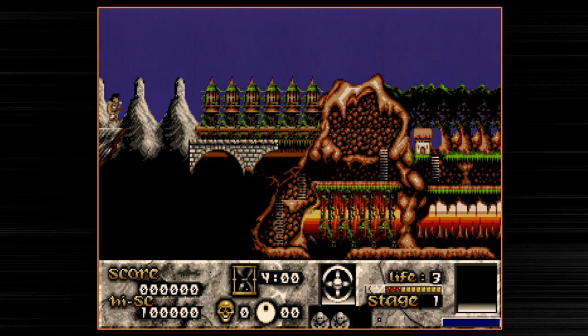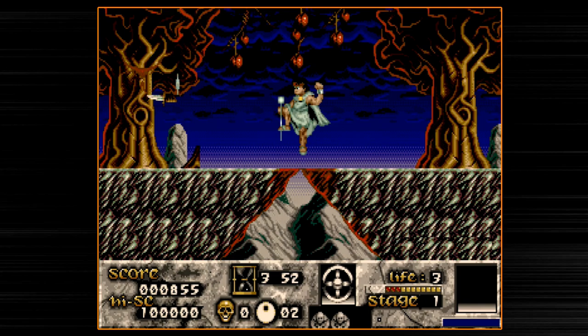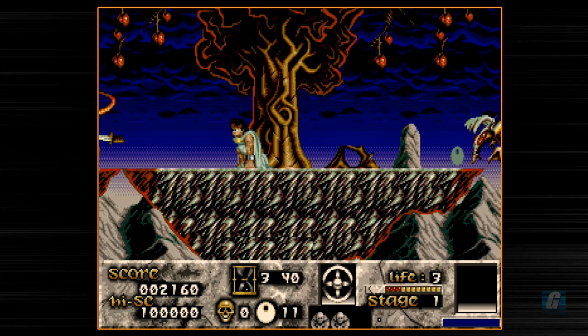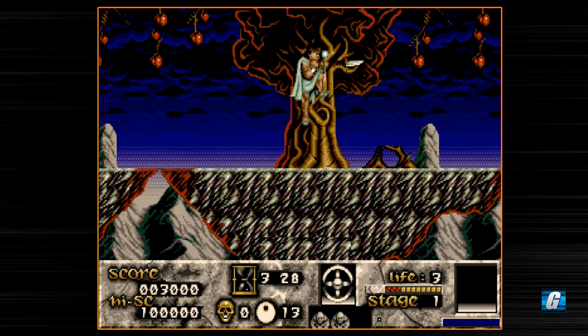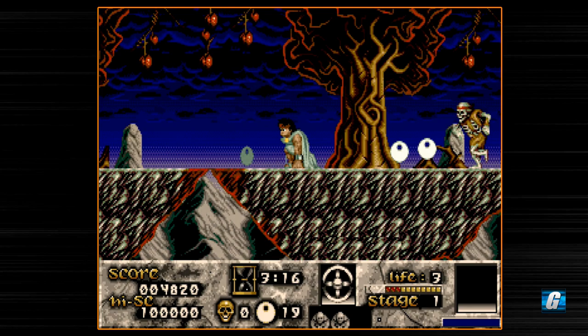Like Ghouls and Ghosts, you've got a map screen, although it's not quite as clear-cut as those classics. You press the B button to jump. What's nice about this game is you can tap B for a light baby jump — the longer you hold the button, the higher you go. One thing you'll see me doing a lot is little baby jumps to move and shoot at the same time, which you can't really do in Ghouls and Ghosts without committing to a full jump.